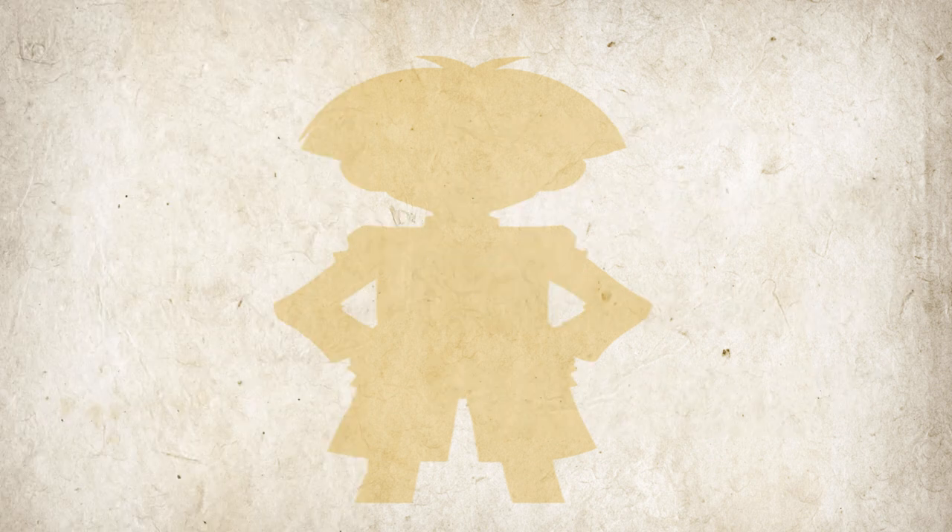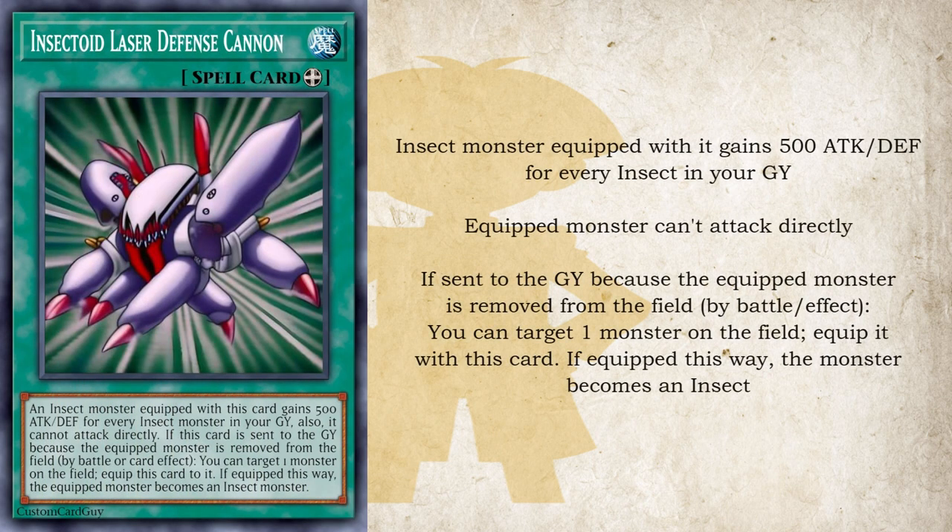Starting off the spells is another evolution of the laser cannon armor series, and that is Insectoid Laser Defense Cannon. An equip spell that grants an insect monster 500 attack and defense for every insect monster in your grave, though it can't attack directly. It also has the additional effect that if it is sent to the grave because the equipped monster is removed from the field by battle or card effect, you can equip this card to one monster on the field, and if equipped this way, the equipped monster becomes an insect monster. This lets it recycle itself to keep turning monsters into insects, and also helps you hit the 2000 defense threshold to bring out Ultimate Great Insect.